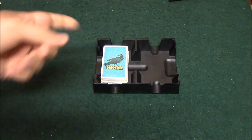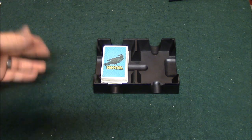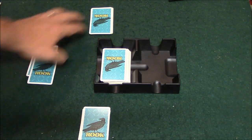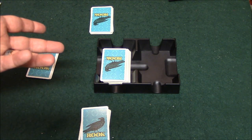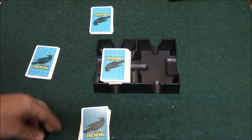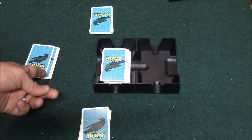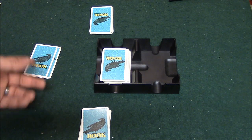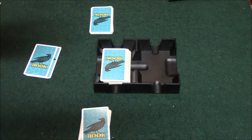In this version of Rook, you deal out 11 cards to each player, then deal 3 cards into what is called the nest. We'll be placing bids, and whoever gets the highest bid takes the nest into their hand and swaps out cards between the nest and their hand. They then put three cards down that they'll pick up again after the round is over.